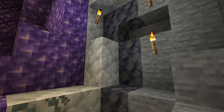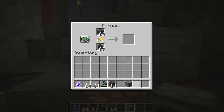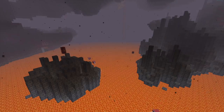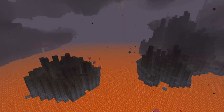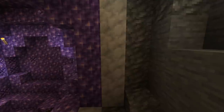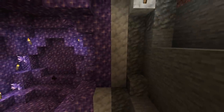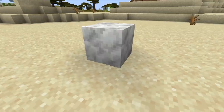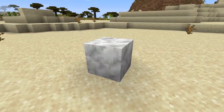The outer layer of the geode will consist of smooth basalt. Smooth basalt is a new block and the other way to get it is by smelting basalt in the furnace. Smooth basalt has to be mined with a pickaxe. The basalt block can be found in the nether in the basalt delta and the basalt pillars in the soul sand valley. The next layer of the Amethyst Geode is composed of calcite, a white decorative block that can only be mined by a pickaxe. The geode is the only spot that calcite can be found.